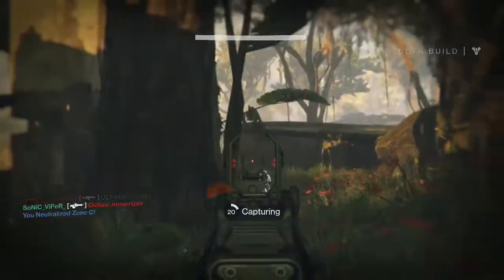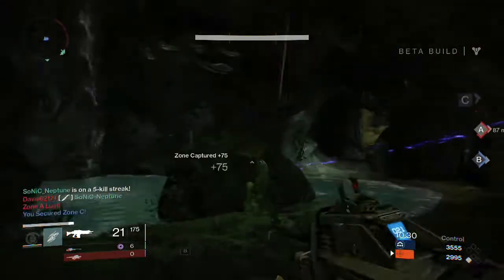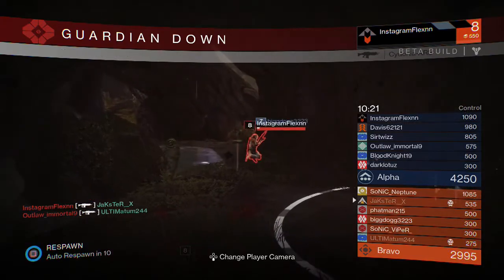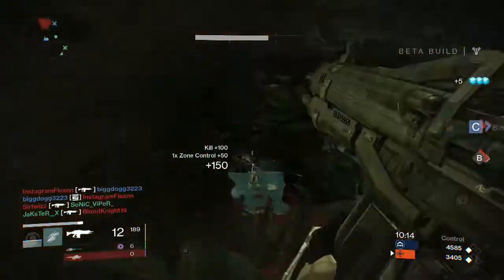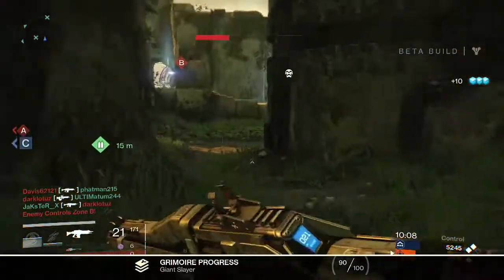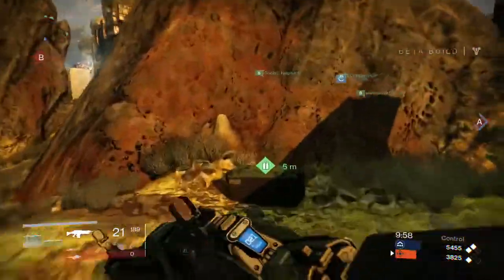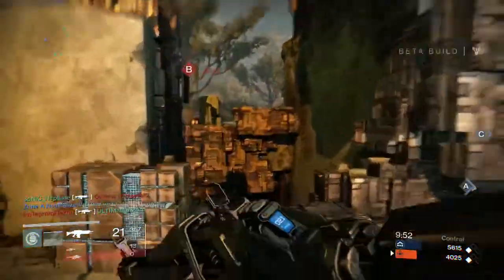Zone C neutralized but zone A is lost. We got C captured with a nova grenade. We're doing decent — two and two, not bad considering I don't have the best weapons. This is a lot harder than regular crucible. That guy just destroyed me — I have low armor and my auto rifle isn't great, but if you have op gear it's gonna kick butt.